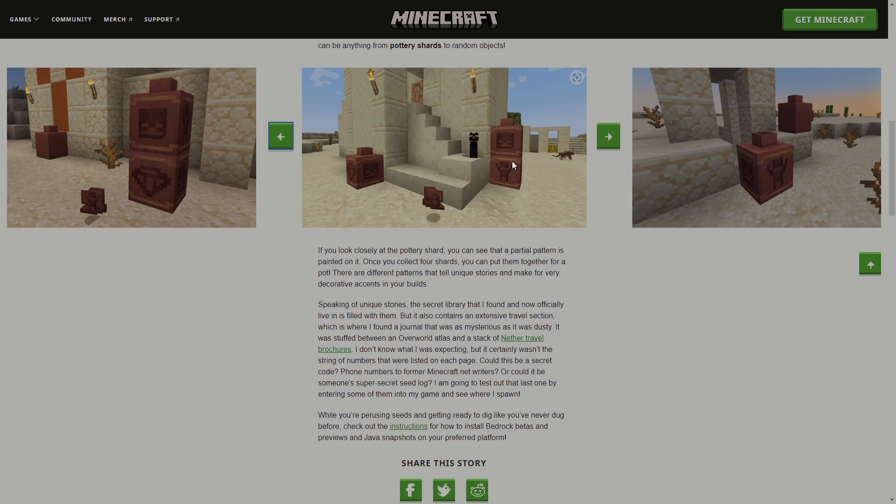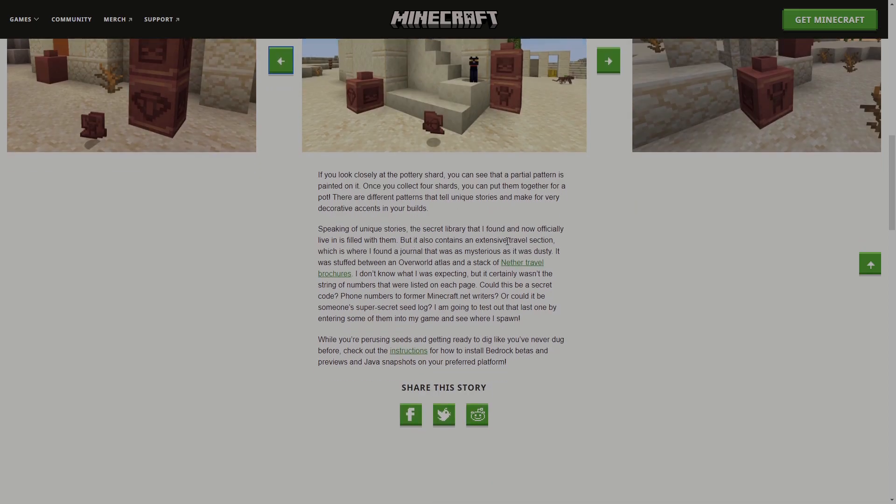Speaking of unique stories, the secret library that I found and now officially live in is filled with them, and it also contains an extensive travel section. That's where I found a journal that was as mysterious as it was dusty — stuffed between the Overworld Owl Atlas and a stack of Nether travel brochures. I can't tell if they're being serious with this or not. It certainly wasn't the string of numbers listed on each page — could it be a secret code, phone numbers to former Minecraft on-netwriters, or someone's super secret seed log? I'm going to test that last one by entering some of them into my game and see where I spawn.